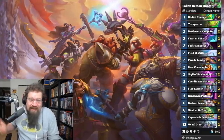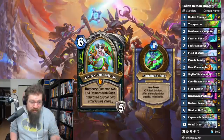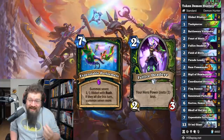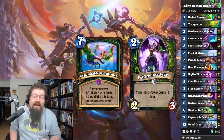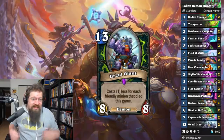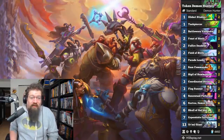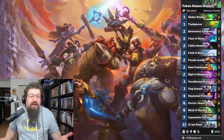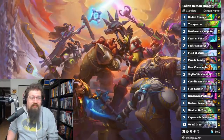First we have Token Demon Hunter. It's the token deck built around the new hero card Curtis. You have an OTK with Expendable Performers and Fel-Fire Deadeye, where you can refresh your hero power a bunch of times for zero mana. You have the new Zul'Giant, which you can slam down if enough tokens have died. You've got the whole token package, the objectives, a lot of new cards. If you want to try Demon Hunter with Curtis, this might be a good way to go.